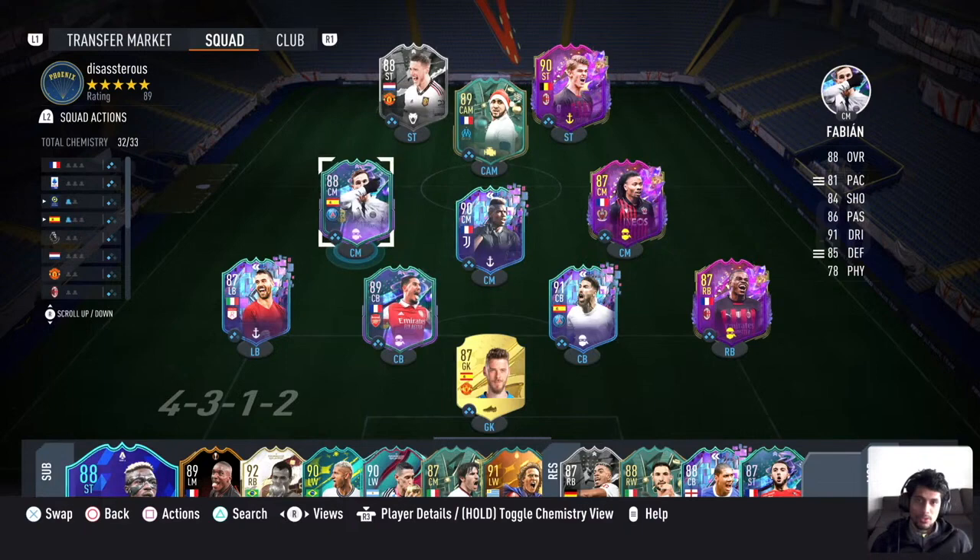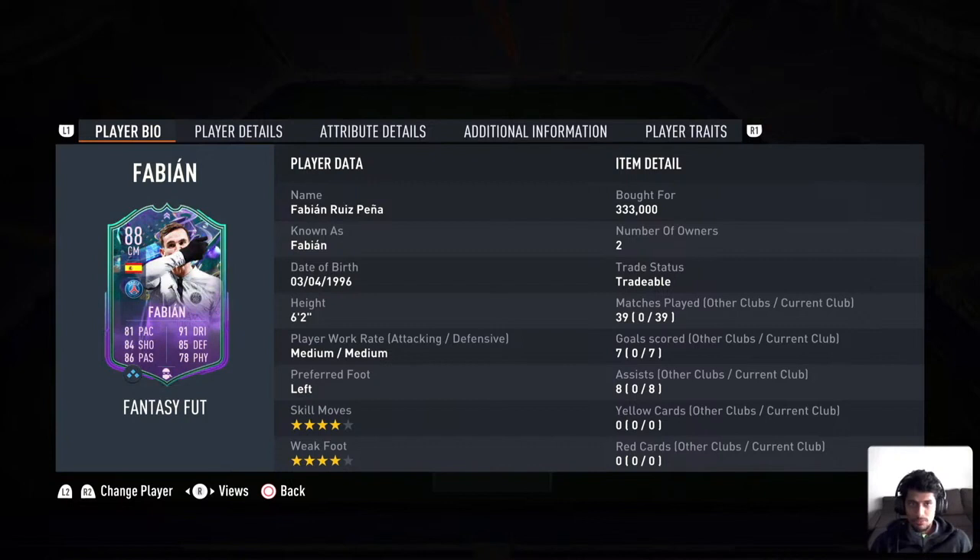Hey guys, welcome back. Today we have another video and we're going to review the Fabian card. This is a FUT Fantasy card, four-star four-star skill moves. Currently he's somewhere around 320k, and he's also a good investment because he is in PSG. They're probably going to win their next domestic games, and if he gets like two goals or two assists, the rating would increase further — probably going up to 90 or 91 — and his price is going to rise too.